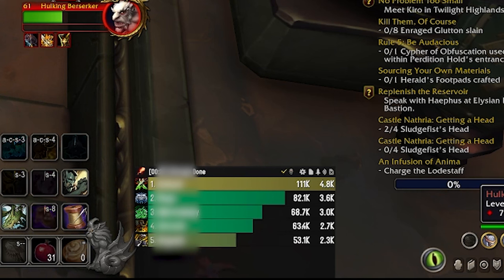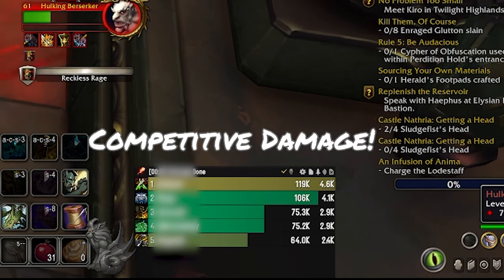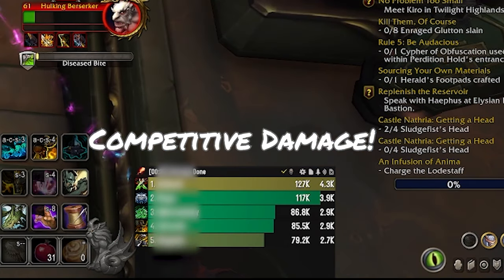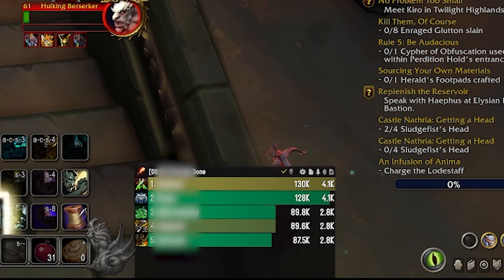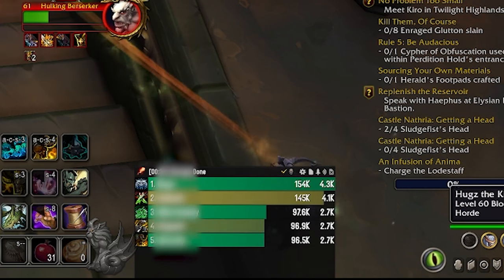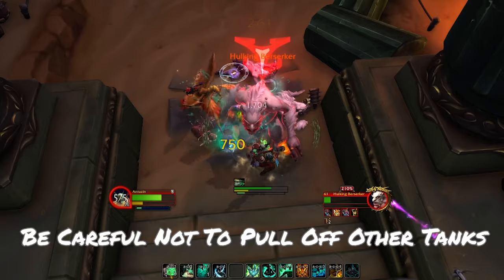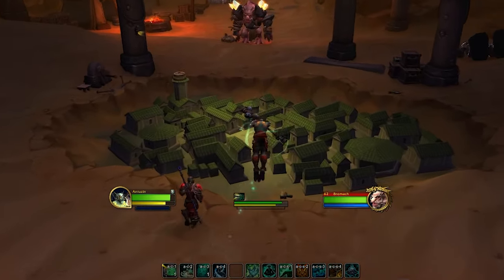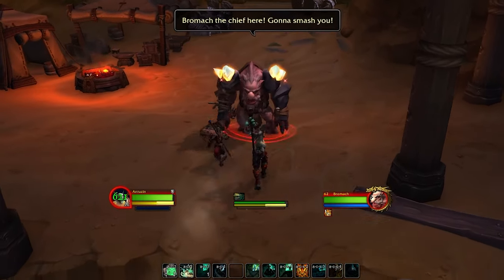The Brewmaster also has one of the highest damage outputs of tanks for Dragonflight. Playing this Brewmaster to perfection, you're going to be almost competing with the bottom end of DPS classes with the amount of damage you can push out. Be careful — you can pull threat off of the other tank if you're pushing out too much damage. Roll is also a very effective ability.